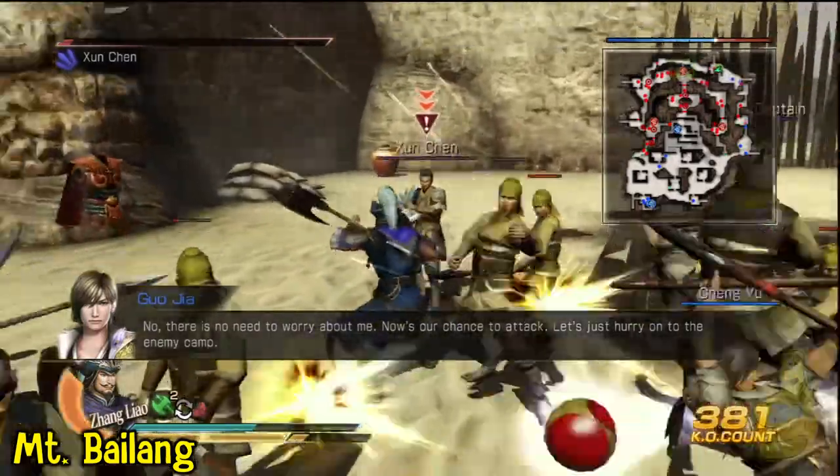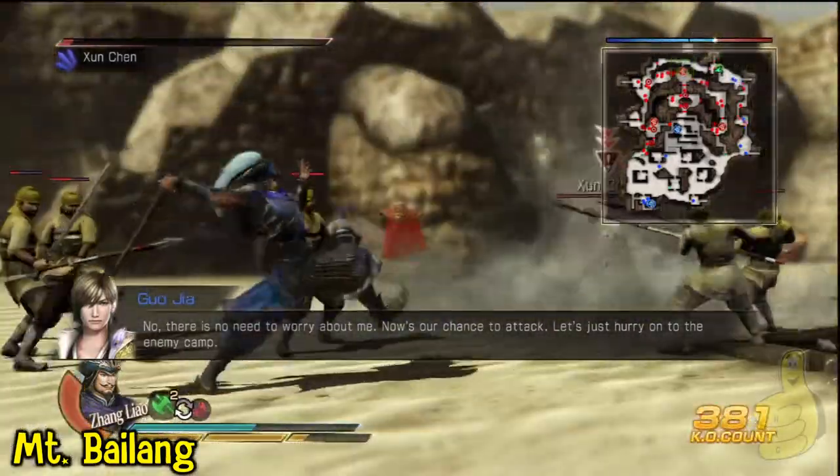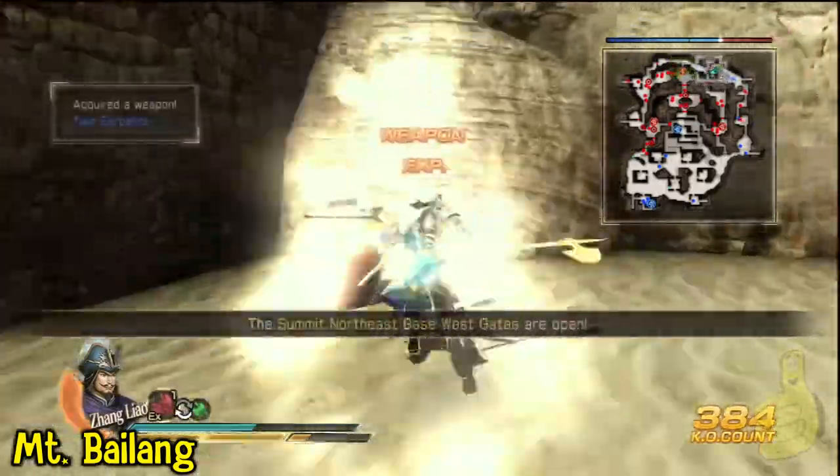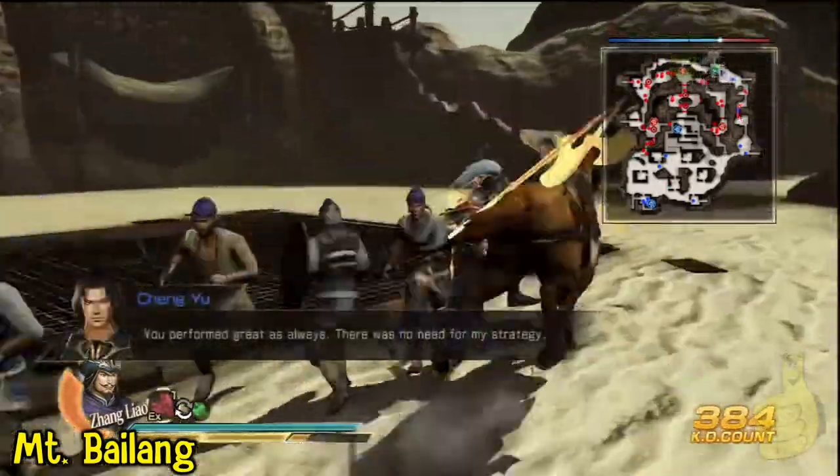He's going to glow green here in a second. As soon as he glows green — hit R1, bam. Easy day. Get your loot, and then moving on to the next spot.